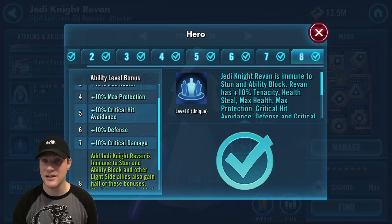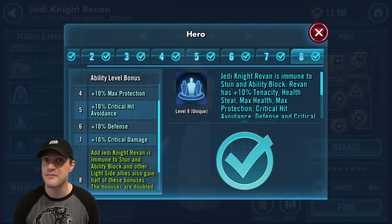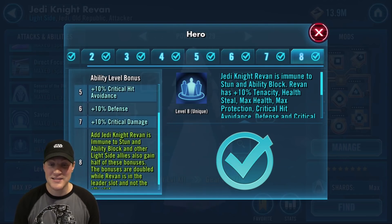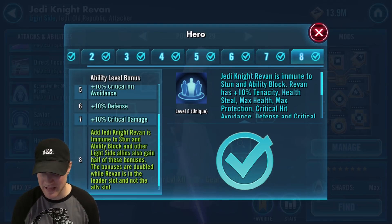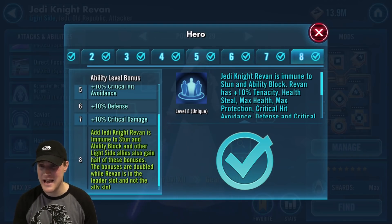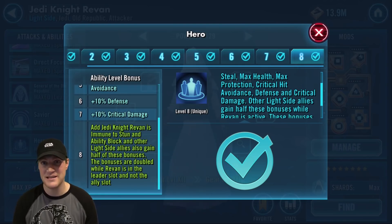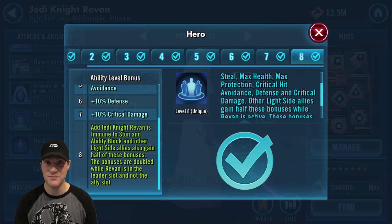Last but not least is his Hero ability: Jedi Knight Revan is immune to stun and ability block, which is why even if he doesn't have tenacity up you won't be able to stun him. Other light side allies also gain half of these bonuses, and the bonuses are doubled while Revan is in the leader slot rather than the ally slot.